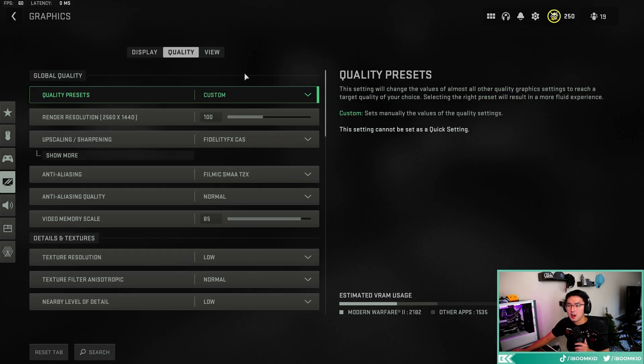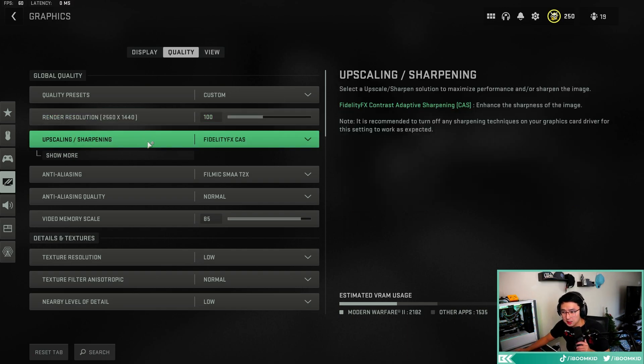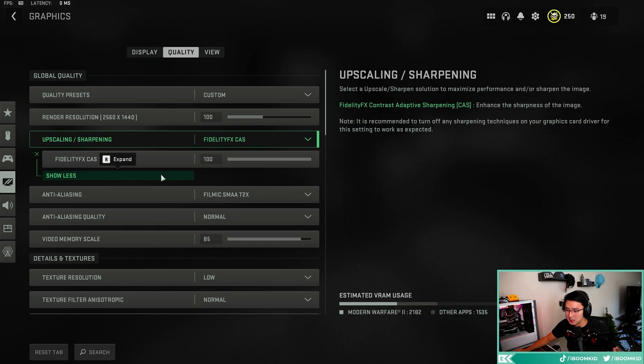In the quality tab, make sure your render resolution is always at 100 — you want to be rendering at your full resolution. I use FidelityFX CAS and it looks the sharpest. I have mine set to 100 as well. A lot of people set it between 80 and 90, but I like mine at 100 — it doesn't hurt FPS all that much and it makes the game look more crisp.